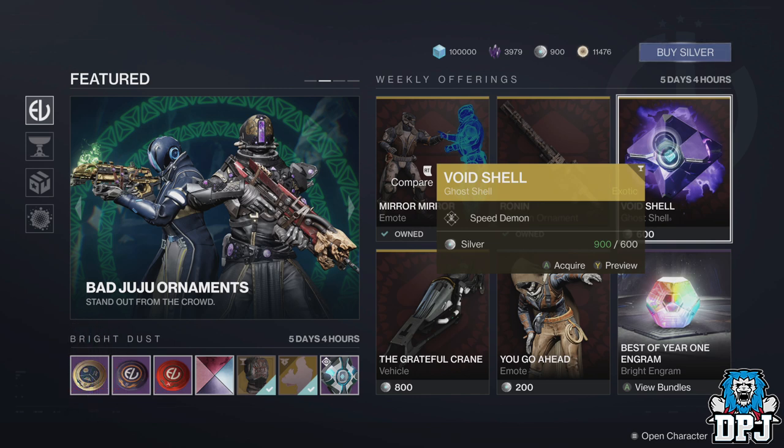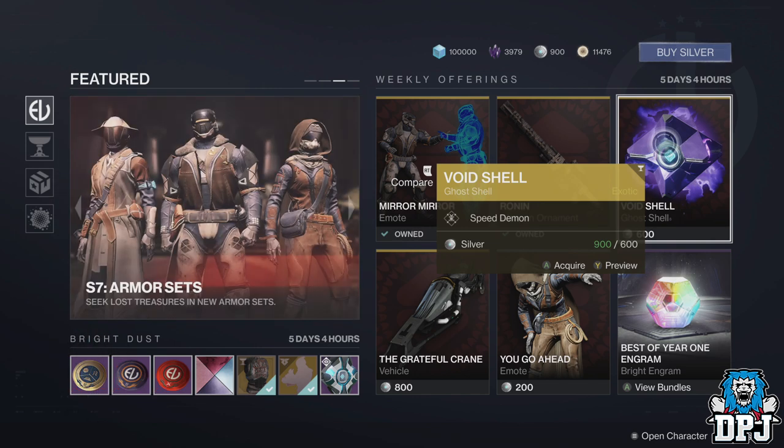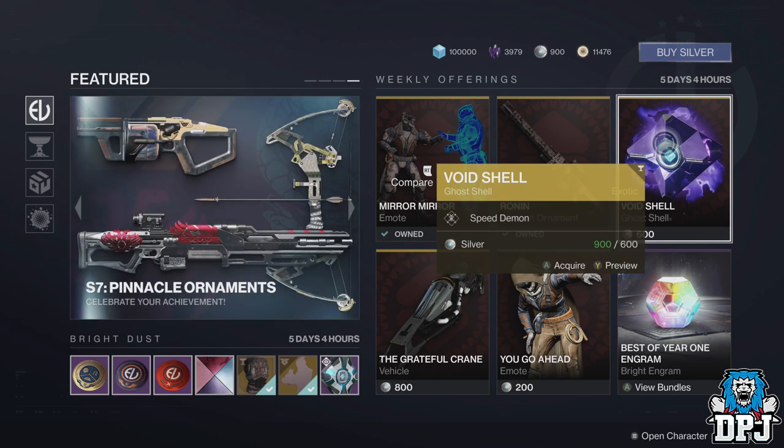Would you buy more Eververse items if you could guarantee a specific roll? I hate purchasing a certain gold shell or sparrow only for its perks to be random and the item being utterly useless besides its cosmetic look.